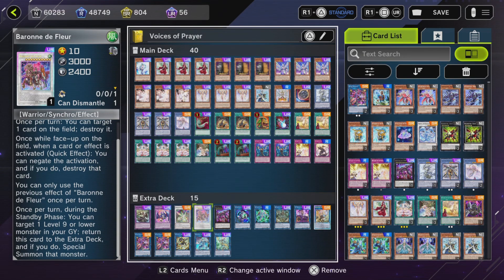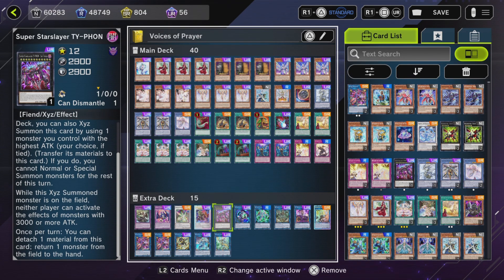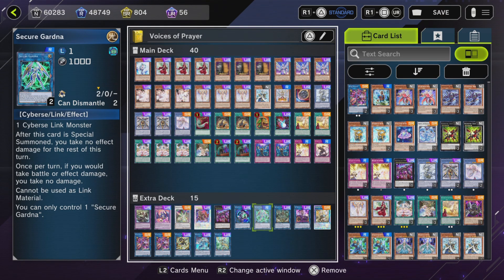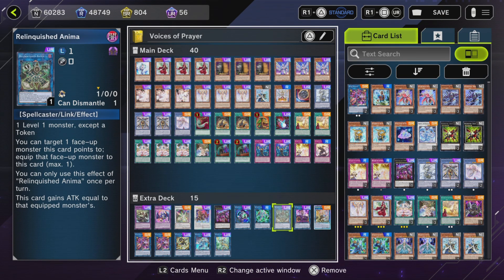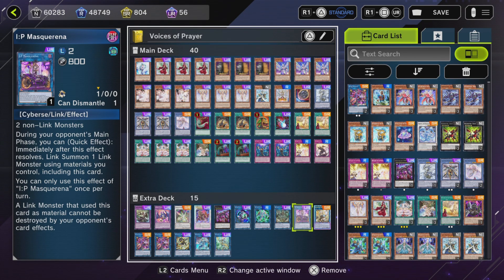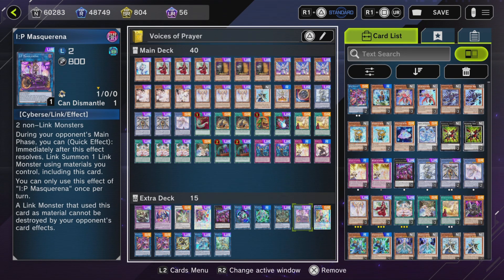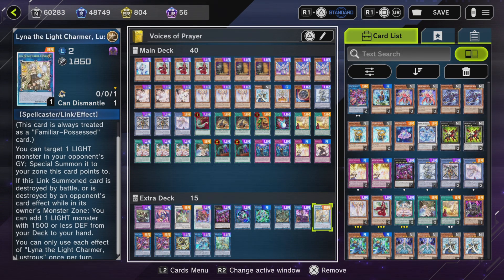For the extra deck: we have Baronne de Fleur, which we can make off of our Diviner Herald. Typhon is like the new Zeus. We also have Cerberus, Secure Gardener, Lo, Liquid Beast, and the reason we have those is because Lo is level one. IP Masquerena and Lena the Light Charmer are both good level two cards with different effects.